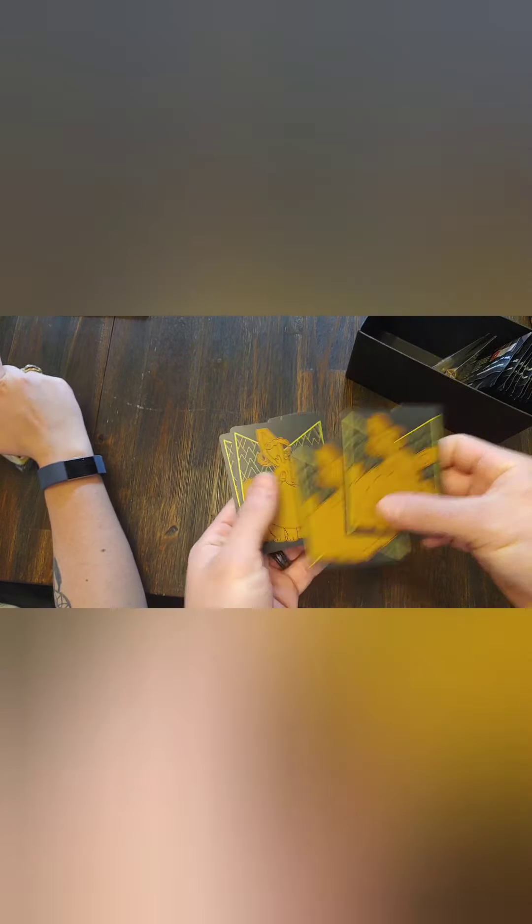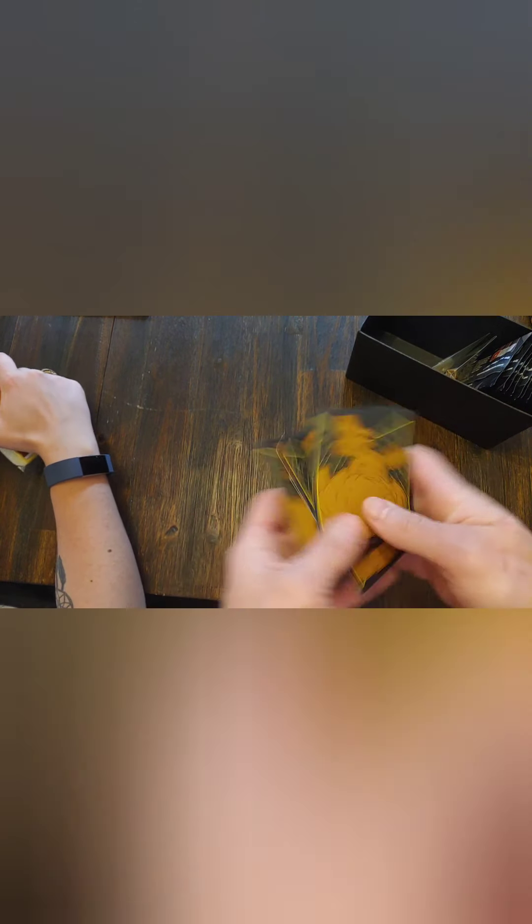You forgot to mention the most awesome thing about his move — it's called G-Max Cuddle. So now we've got our pack of energies, we'll put those to the side. Comes with four dividers, which come in handy when you're storing your cards.